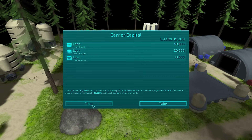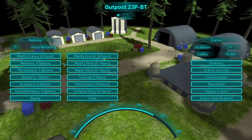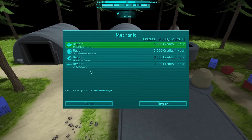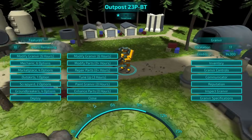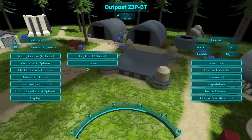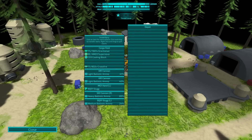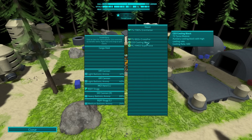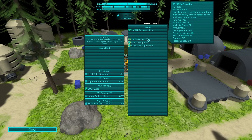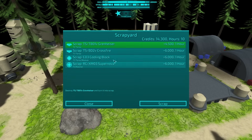I could also take a loan for some big heals — not a bad idea. And that's pretty much all the damage we had on us. So that's good. Scrap yard — let's scrap. I don't think we want the supernova. The cooling block is nice, but I don't care that deeply. The crossfire, also nice, but don't care. So let's scrap.